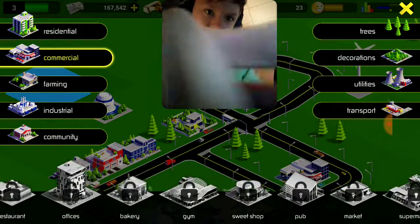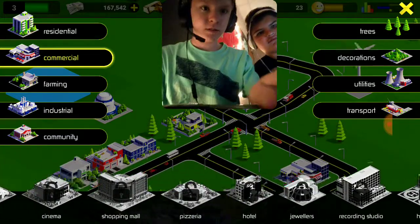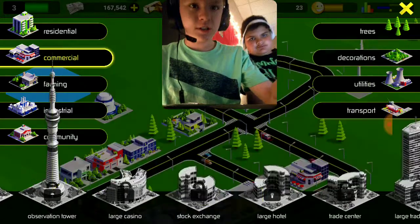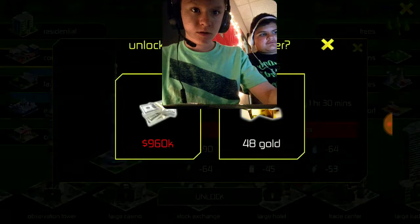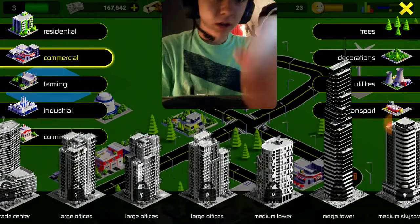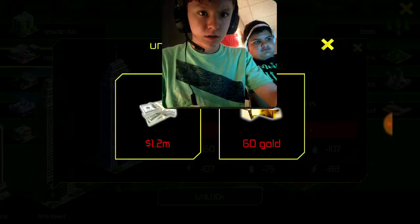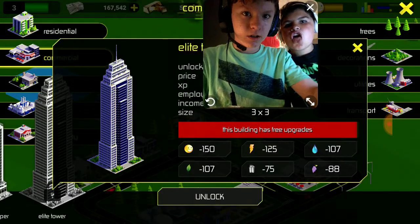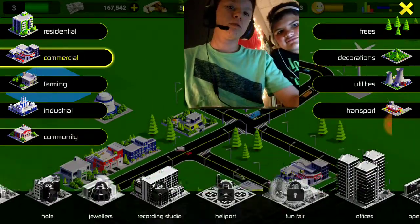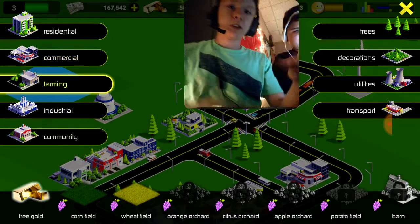Commercial — let's see right here. Tons of buildings that need to be built. Oh, an observation tower right here, 48 gold. I don't want to waste all that much. That's going to be a lot of money and gold to unlock and build these buildings.